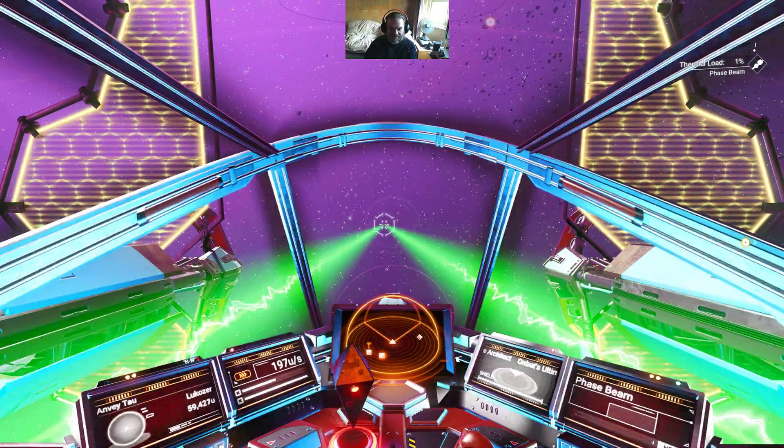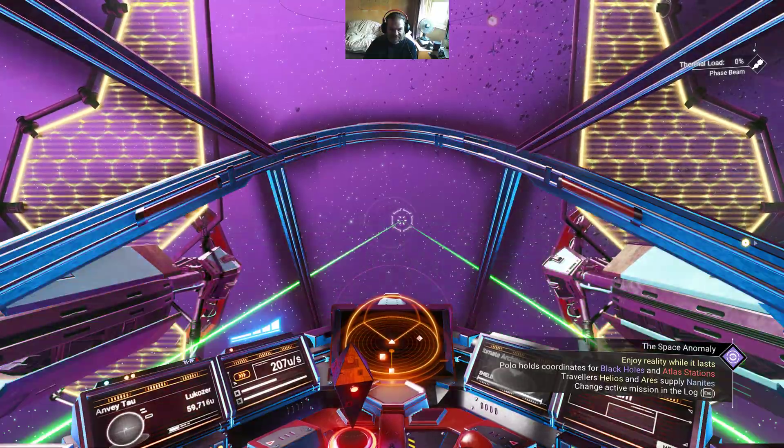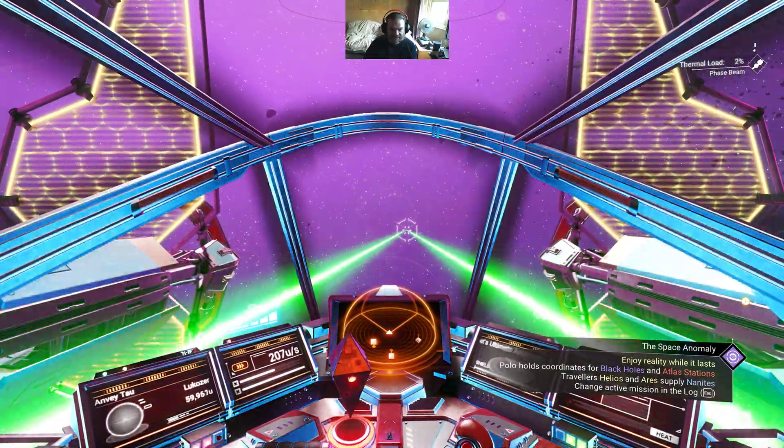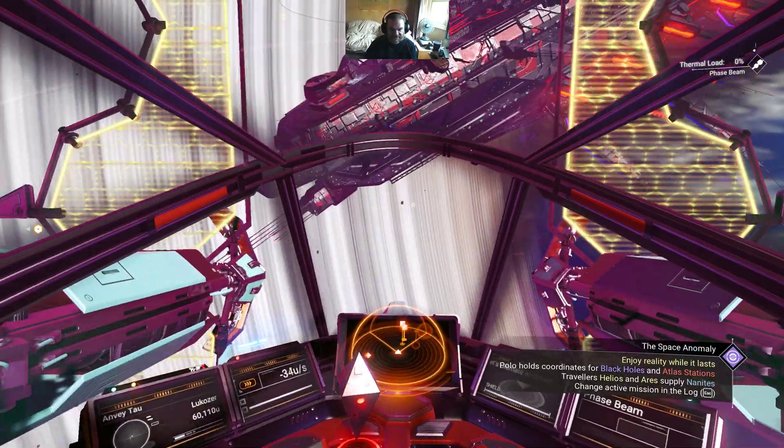Let's see — have I put the right weapon on? Okay, so the solar sail ship is working fine.